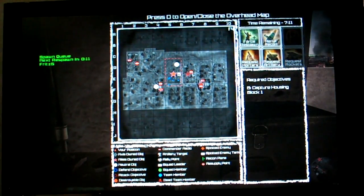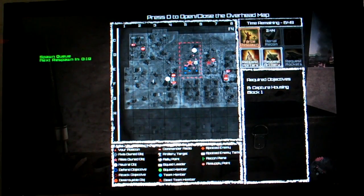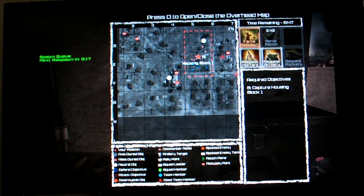In the new game, we've added a lot more functionality for the commander. He has the ability to do aerial recon, which I'll demonstrate now. A plane will fly over the battlefield and spot enemy positions. The plane actually needs to have vision on the enemy to detect them, so if they're inside a building, they won't see them. But as you see here, the red dots appearing on my map are the enemy positions.